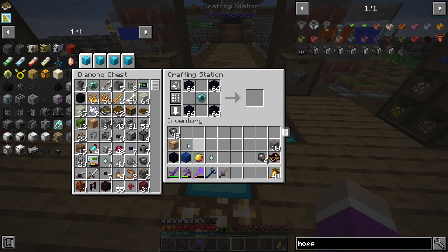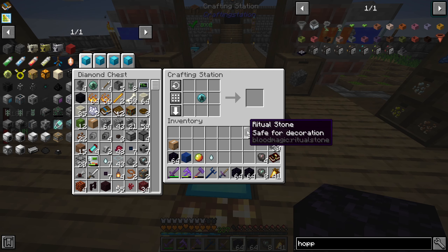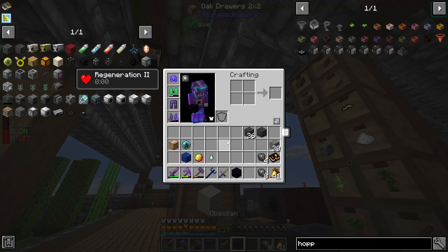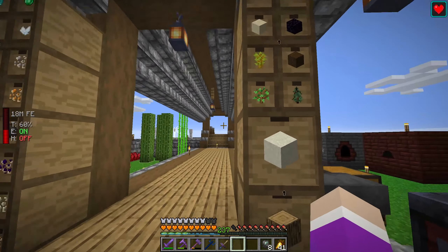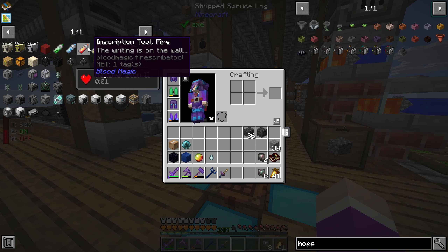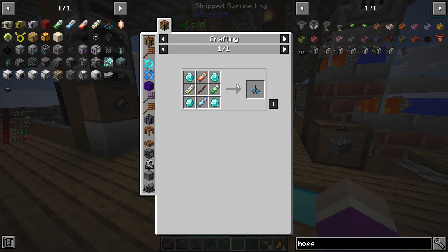Ritual stone is made like this: just need a bunch of obsidian — put it in the corners, the orb in the center, surrounded with these. I need a total of 36, plus an extra four because I need to make the master one, so 40 total. Then craft one master ritual stone. I also need to make all of these different inscription tools, which will let us make the ritual diviner.